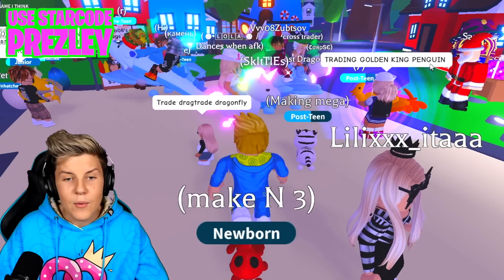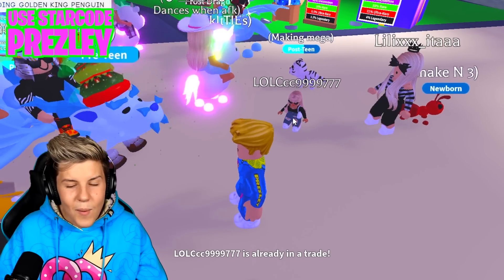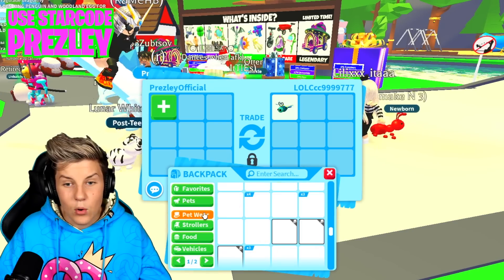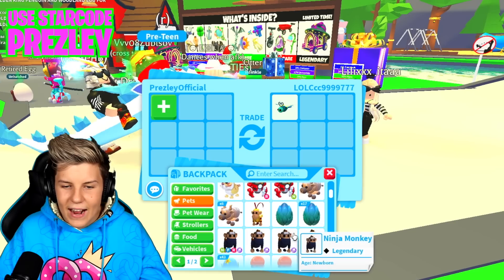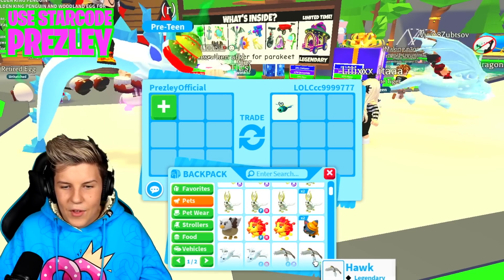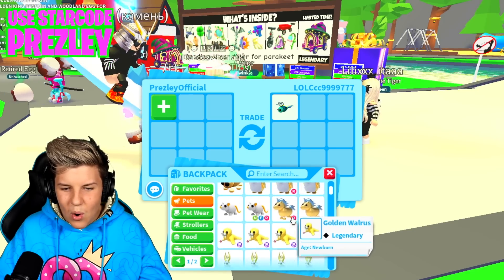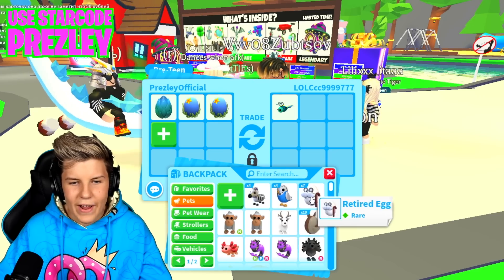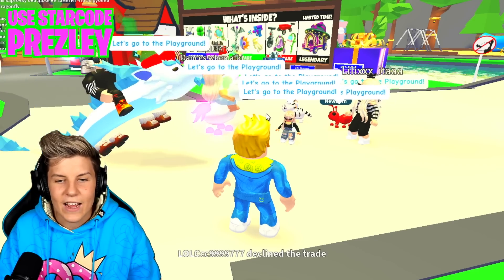This person's trading a golden pink penguin — no, we want the dragonfly. And this person actually has a dragonfly! We definitely need to wait for them to finish their trade so we can get it. They've actually got the dragonfly. We need to put in a good legendary. Maybe if we put in an old legendary — should we put in a gold horn or a golden walrus? What if we put in those and then also a retired egg? Maybe three eggs: a mythic egg, an ocean egg, and a retired egg. No, they're declining the trade.